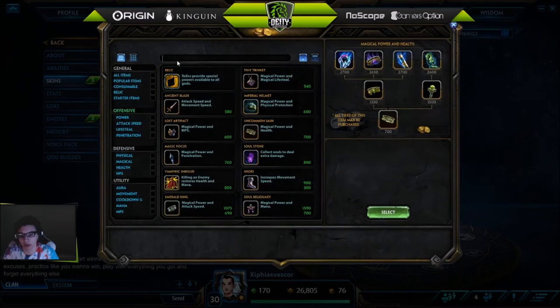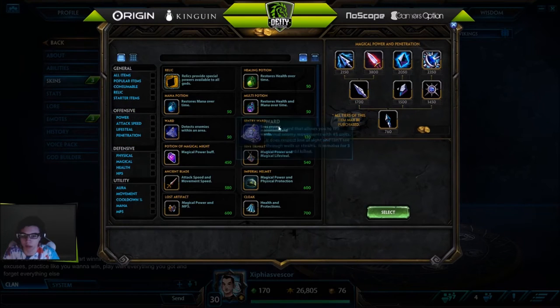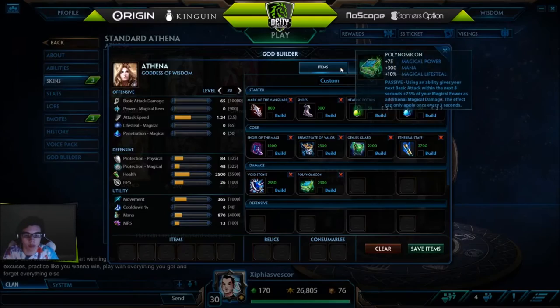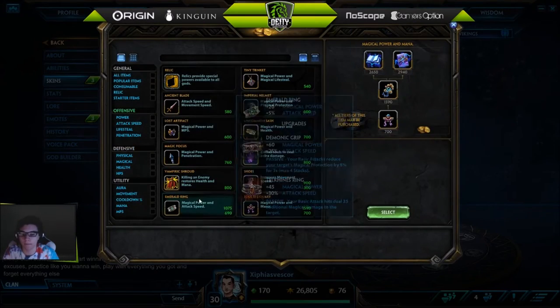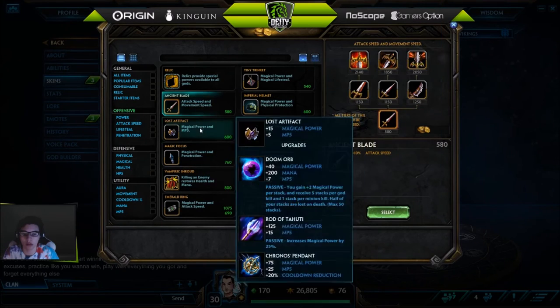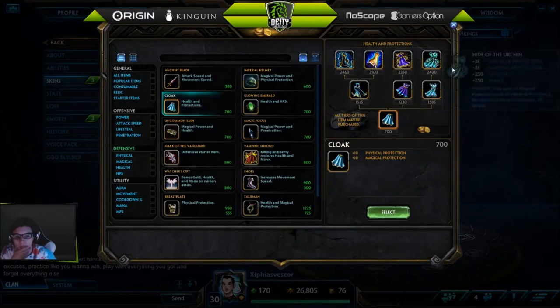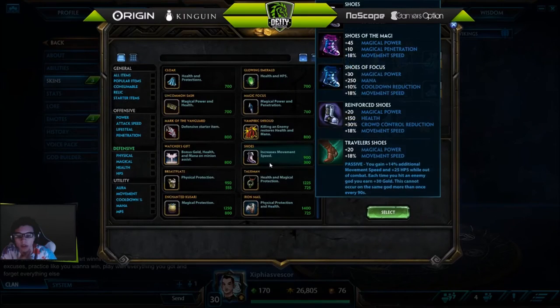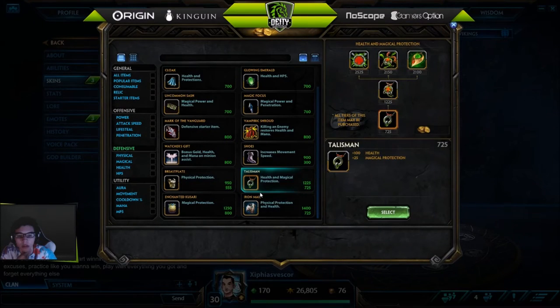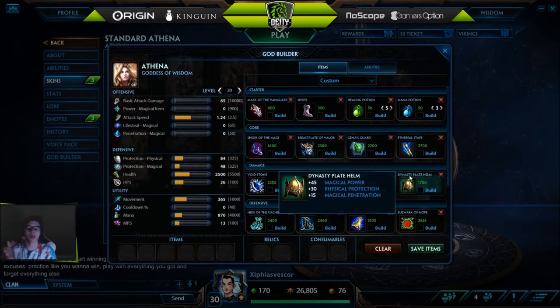After that you can go into Ethereal Staff, Void Stone, or if you're pub stomping you can get Obsidian Shard — though I don't really recommend it. You can go Poly, Soul Reaver, Dynasty Plate Helm, any Cloak really, and Bulwark. This is pretty much your item pool — pick and choose from these depending on how well you're doing.